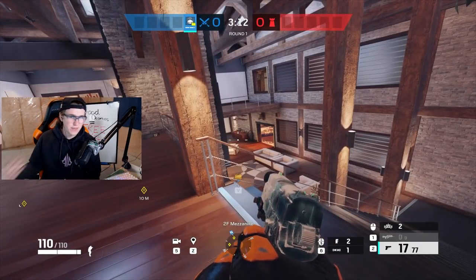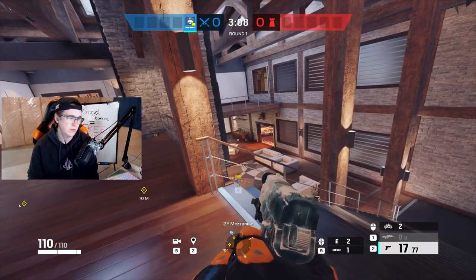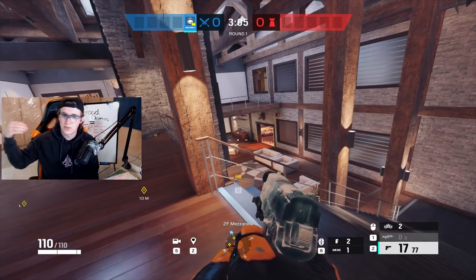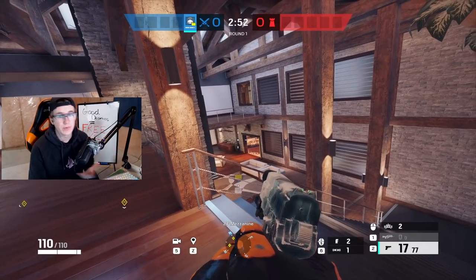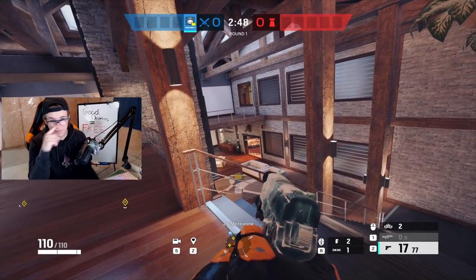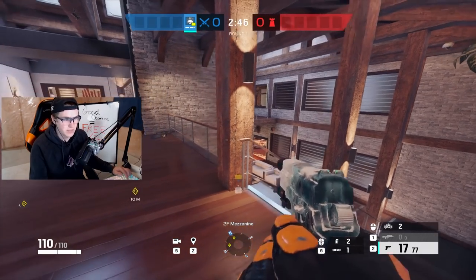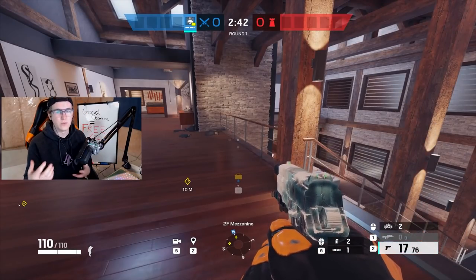The last thing we need to talk about is flank drone spots. Flank drones are super, super key — your dead teammates can watch flank drones so you don't have to worry about getting flanked, and sometimes that's just a free kill that can spiral into winning the round. If you are dead, watch the flank drones because people just don't do this for whatever reason — this can make or break your round, make or break the game. Setting up flank drones is a great way to improve and win more.